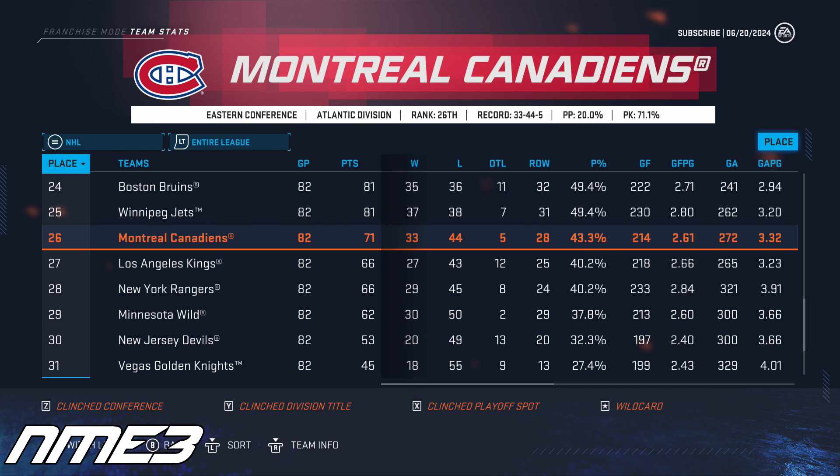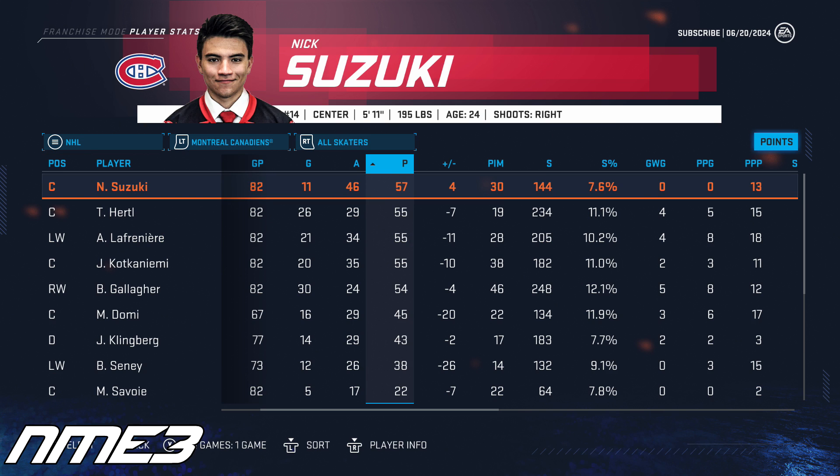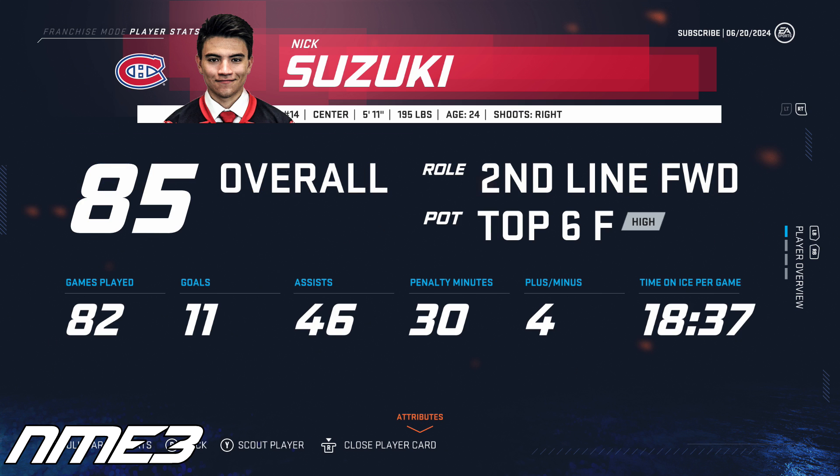Despite the team drafting Lafreniere and having what seemed to be a bright future, the Habs once again do not make the playoffs and finish 26th in the NHL. Even though the team had a really poor season, Nick Suzuki had his career best and led the entire Montreal Canadiens team in scoring with 11 goals and 46 assists for 57 points. Even though he had his career best in points, he does stay put at 85 overall.